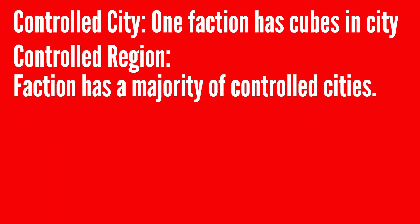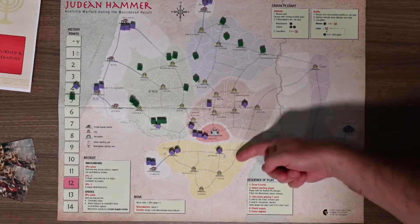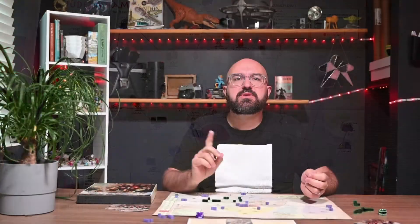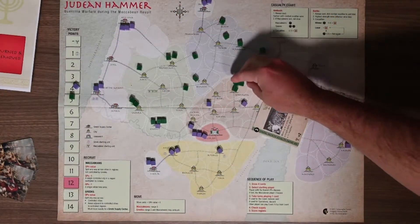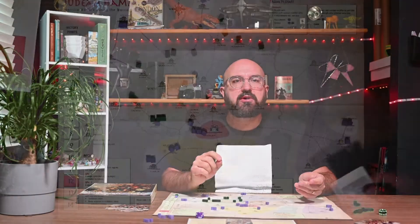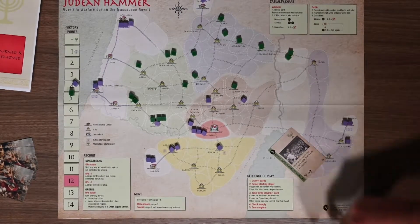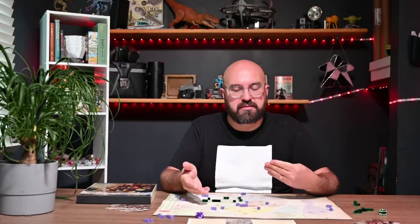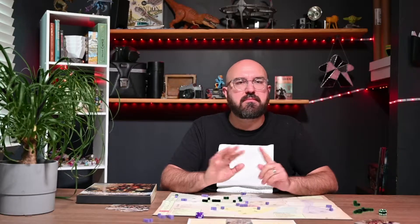What is control? Simply having an area to yourself or having more controlled areas in a region. There are five colored regions, plus Jerusalem is considered a region. Second, the Maccabeans may recruit units equal to the ops value minus one in a single empty or Maccabean-controlled city in a Greek-controlled region. Finally, the Maccabeans can recruit units equal to the ops value minus one into a single empty wilderness area. Wilderness areas are places without cities or Greek supply centers. By the way, Maccabeans will never enter Greek supply centers — ever.